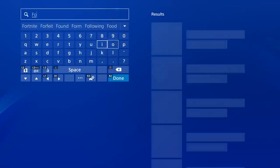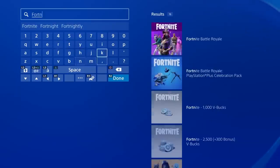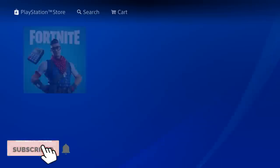This is exclusive to the PlayStation 4. Just go to your PS4 store, search Fortnite, scroll all the way down until you see the brand new starter pack, which is the PS Plus Celebration Pack. Just hit download and you are good to go.